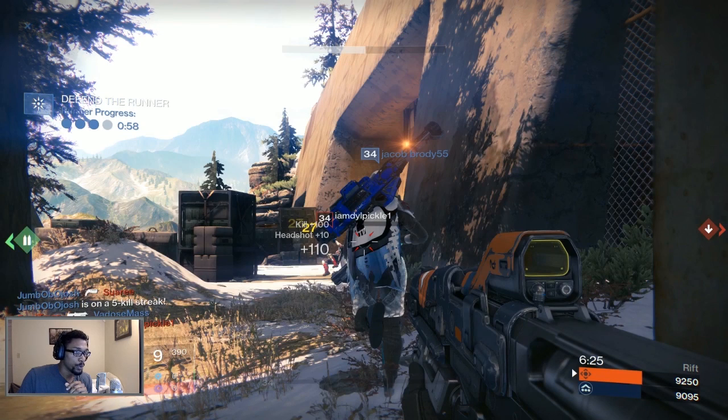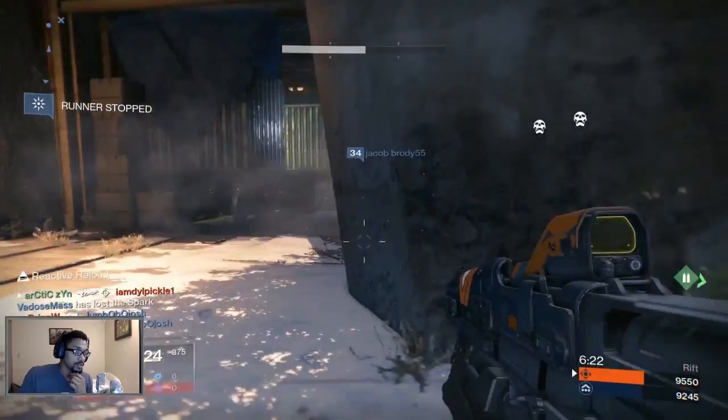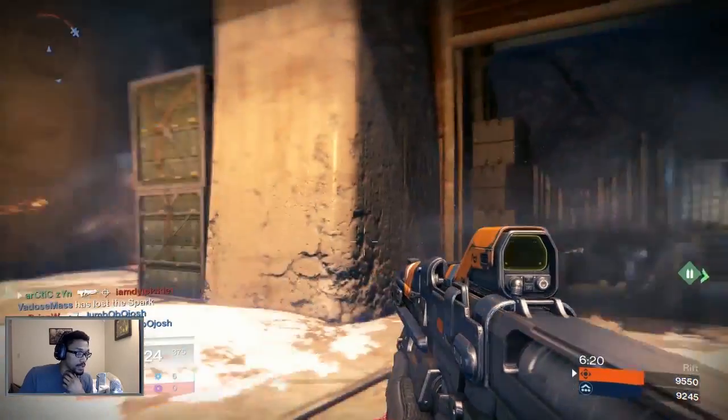I knew he was ahead of us so I tried to run around in front of where I thought people would be aiming at him, but it was too late. If you're a spark runner and you've got teammates around you, don't push in there — especially if you don't have Blink. I don't think that guy had Blink. Now we got spawns pushed.